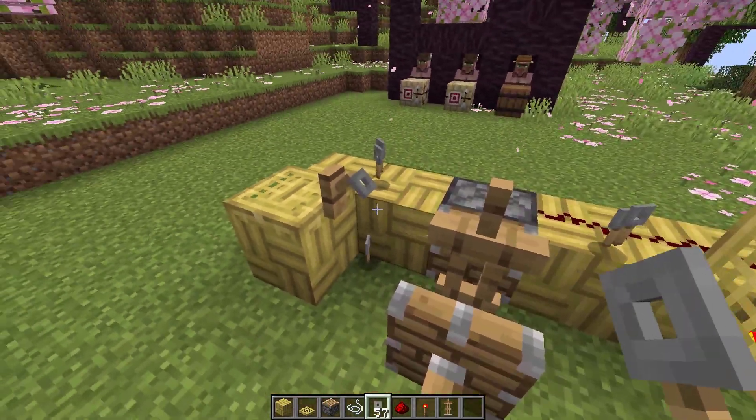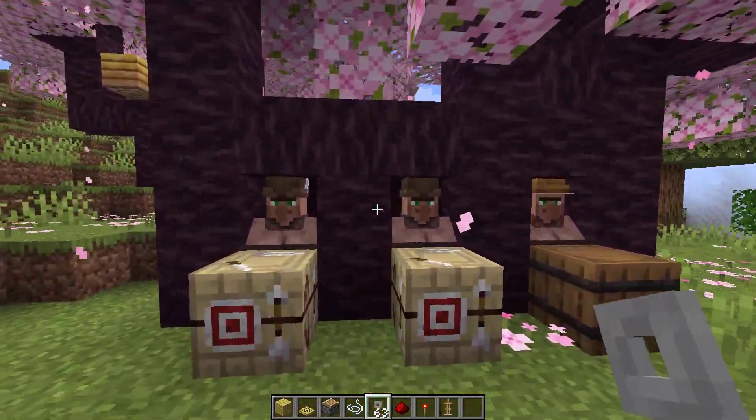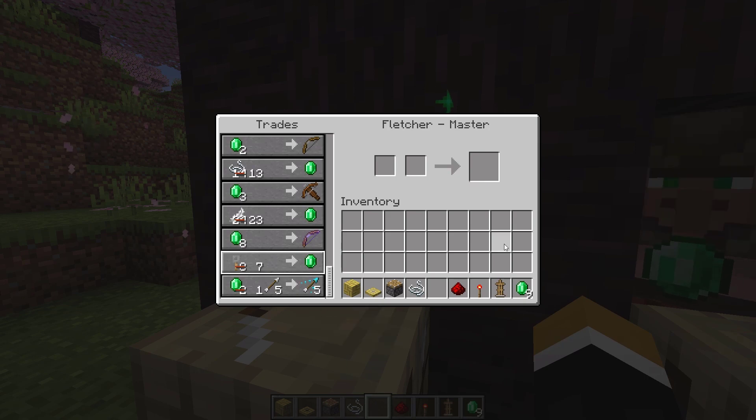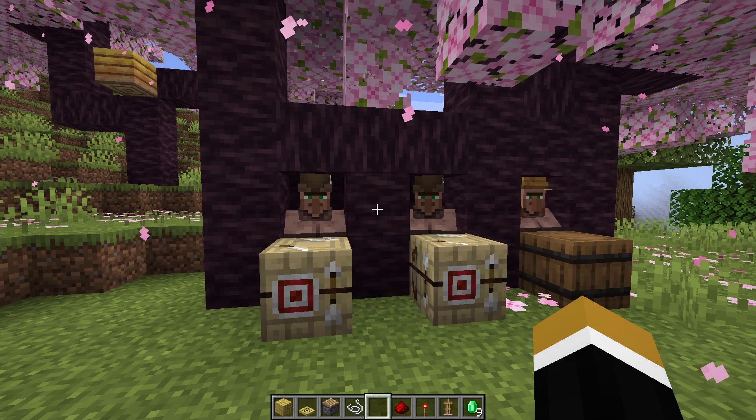By the way, you can use these tripwire hooks to trade with a Fletcher villager for emeralds. Now you have an infinite tripwire hook and emerald farm. Make sure you try this glitch.